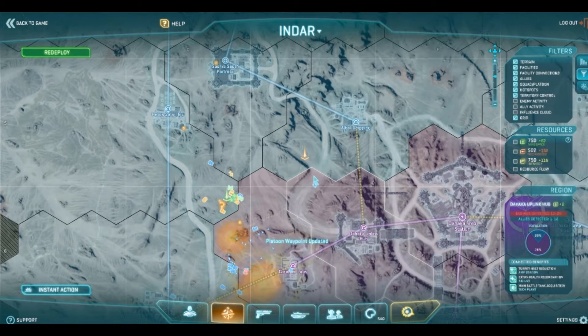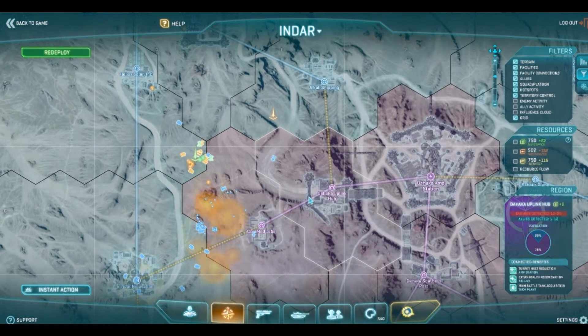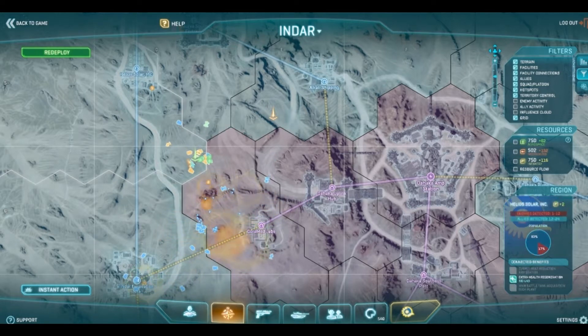The uplink is a really difficult base to get at with armor. We're not going to do it if armor can't join us, so hold your positions.